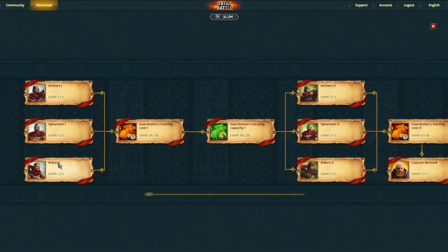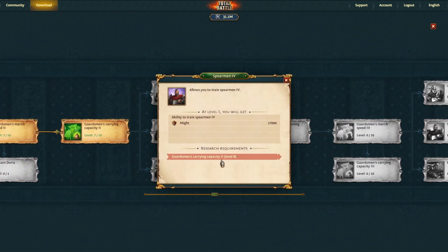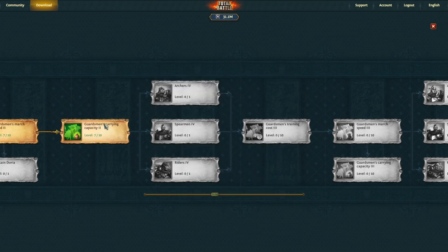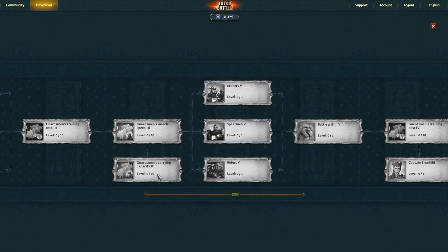You're not going to be able to get to the monsters until you actually get far enough along to acquire them. But you'll want to unlock your level ones, and then at some point you're going to want your level twos to make your army stronger. You'll hit a spot where you have to be at a certain carry capacity before you can advance, and your academy and possibly your barracks have to be at a certain level. Right now my guardsman carry capacity has to be at level eight — I'm at level seven — before I can start adding archers and spearmen. For example, to get to spearmen level five, my academy would have to be at level 25 and march speed tier three would have to be at level 10.